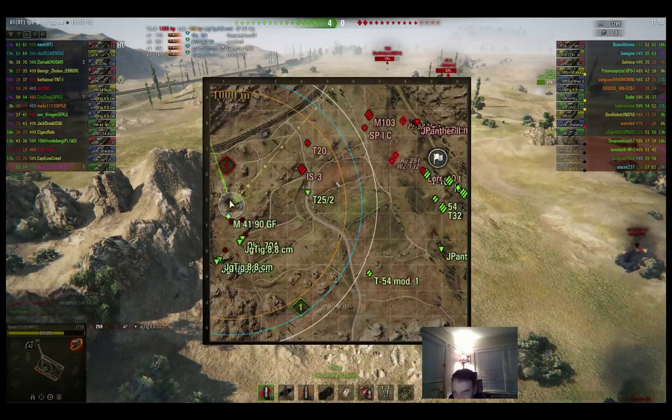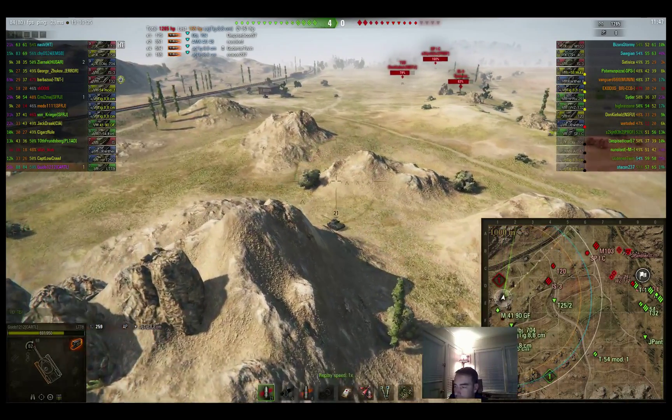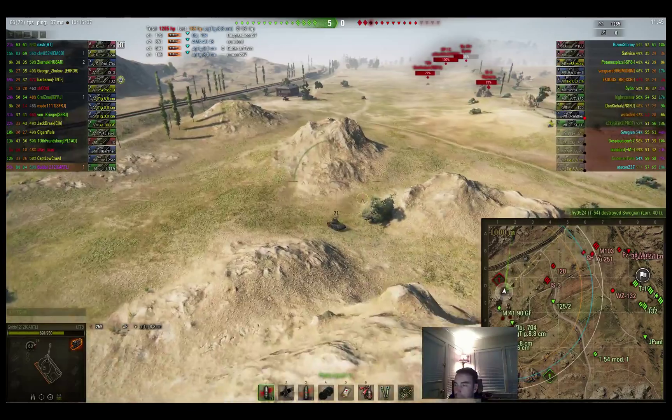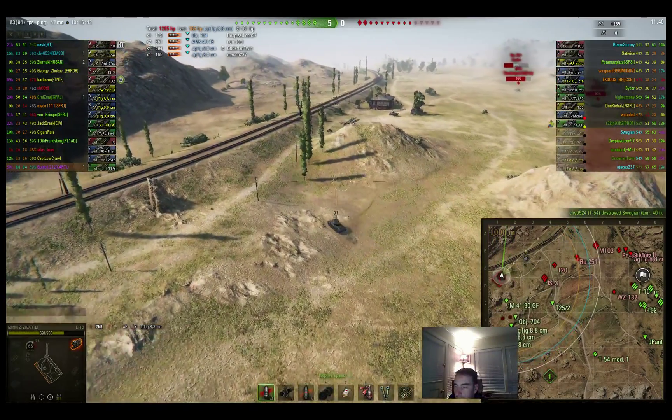So what's going on now? Pretty heavily engaged over on the east side — they've got the standard lights and mediums. The 103 actually went over there, which was a bad mistake; he'd have done a lot better to be on this side where we were. As it was, we swarmed and destroyed those guys with TDs and lights. There's some guys trolling around in the middle. Now we're going to start working on the guys that were camping back at their spawn point — quite a few back there, but I've got a lot of backup. Those 8.8s are going to make short work of them.